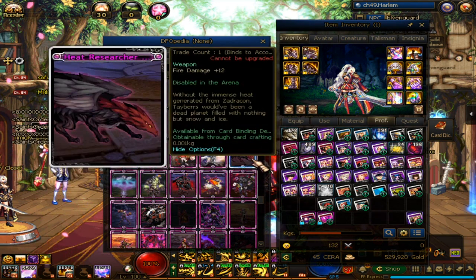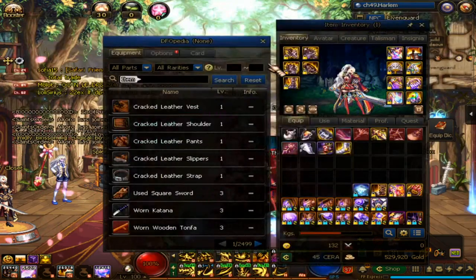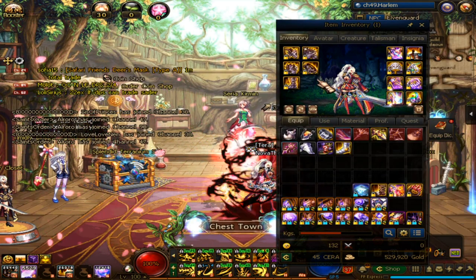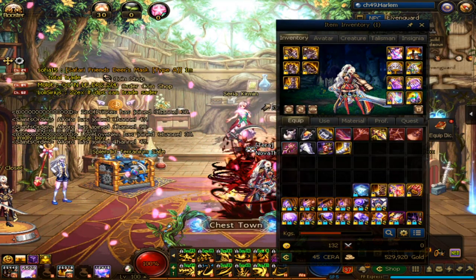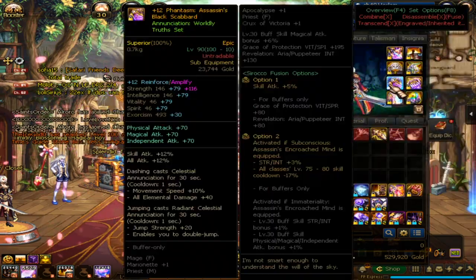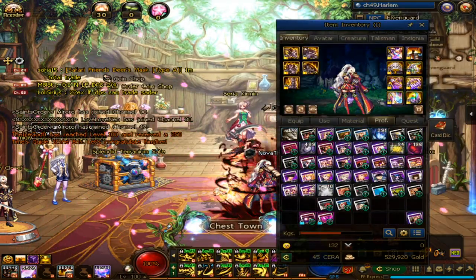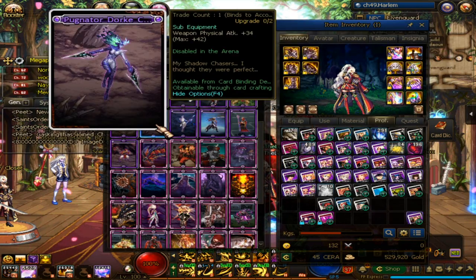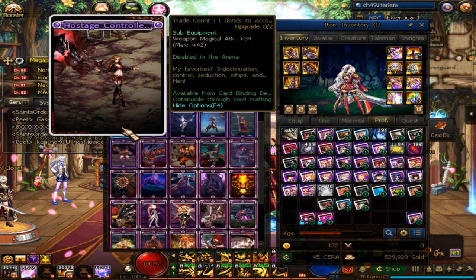And Moonbow Elkie for plus 10 element damage. There's also a plus 12 fire — I forgot the name — so use these for your weapon enchant. They're not that expensive. For your sub equipment, there's a rare card that's actually really useful. For physical attack, I suggest enchanting this one, and for magic attack, it will be plus 34 magic attack.